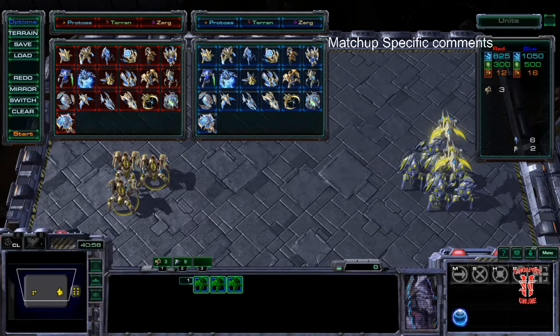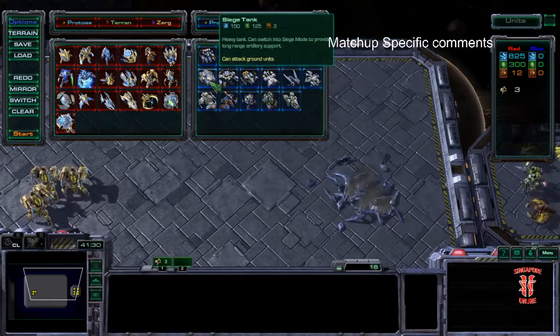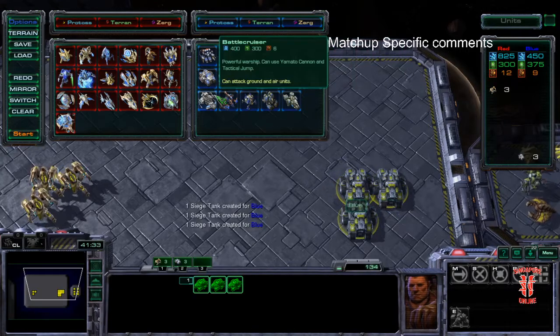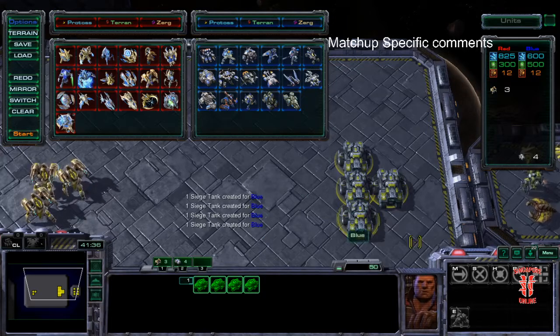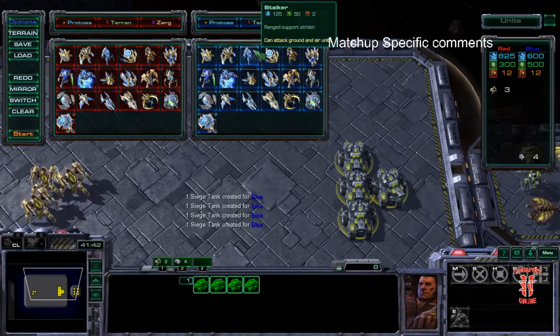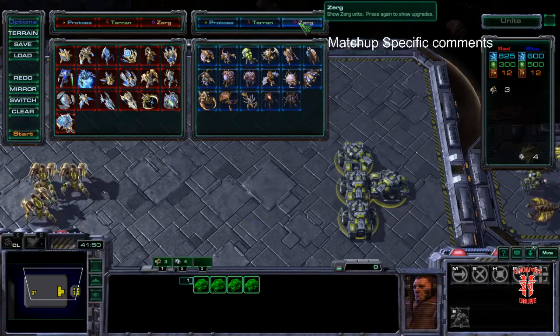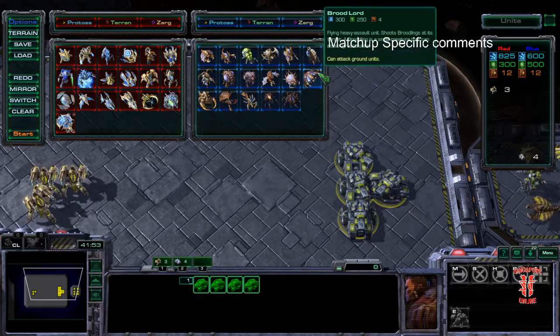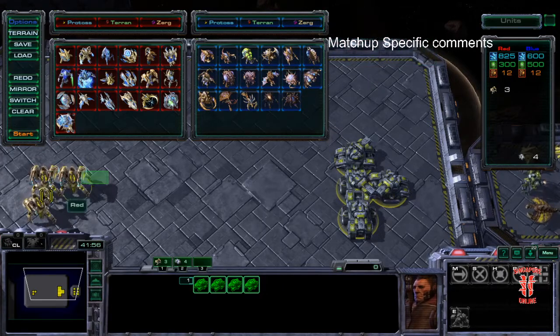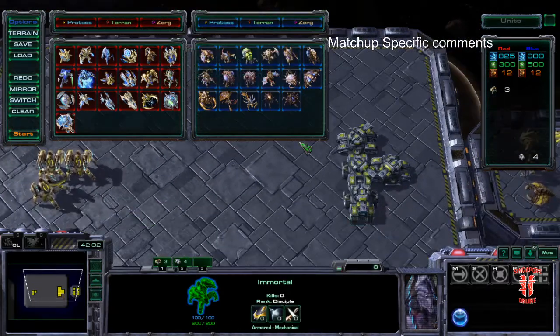Now for matchup-specific uses. In PvT, as seen earlier, they're used to break siege tank lines — there's no real way a Protoss army can hit siege tanks head-on without them. In PvP, they're used to take on Stalkers. In PvZ, they're used to take on compositions with Roaches and Ravagers, maybe sometimes with Lurkers behind them. Of course, Immortals do a lot of damage to buildings, so it's good to have them working over bases.